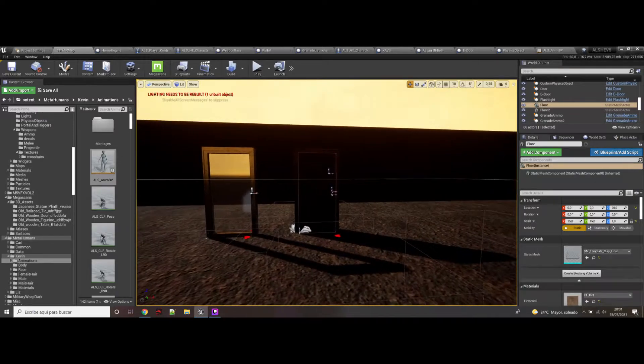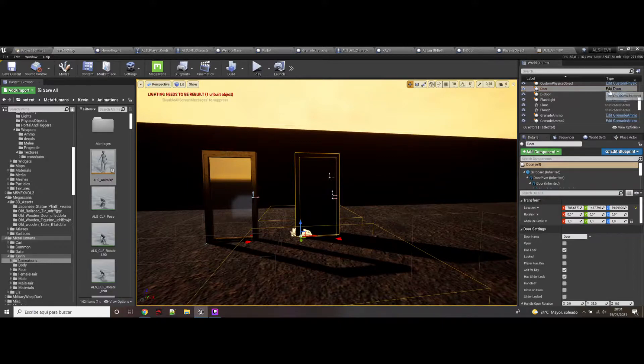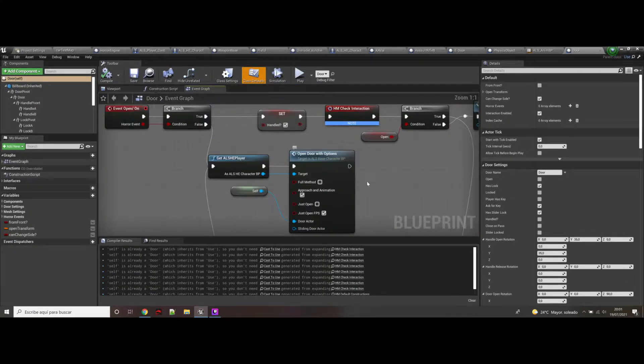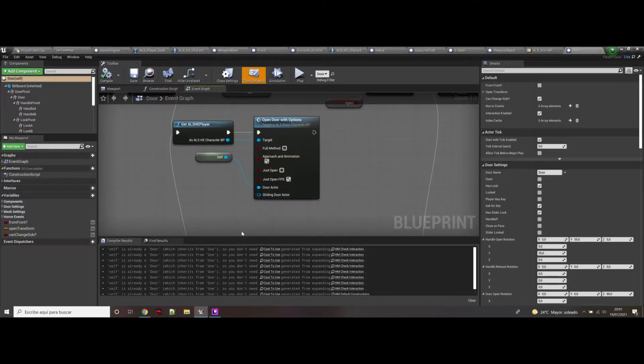You can choose how to open a door. There is a new node called 'open door with options.' So you can do the approach and animation — where the character walks to the door and opens it with animation in a direction. You can do the full method, which means it walks to the door, opens it with animation, and then applies IK for the hands. You can also choose just open — open it without any animation, without any approach. There is another option that just opens on first person.